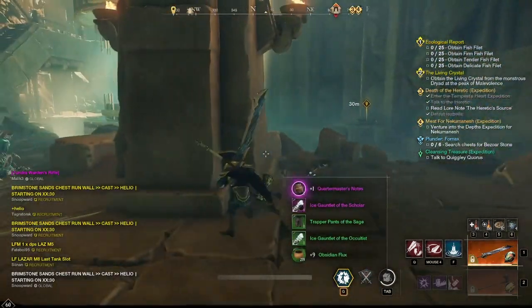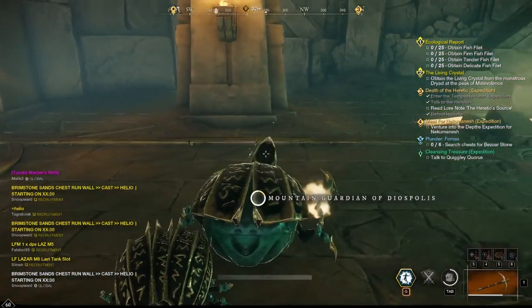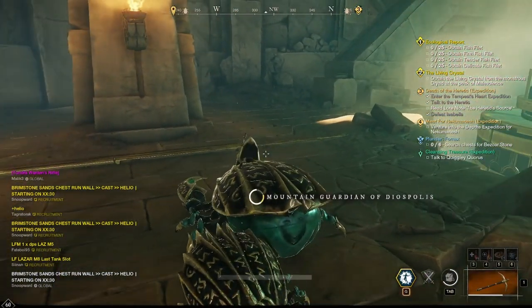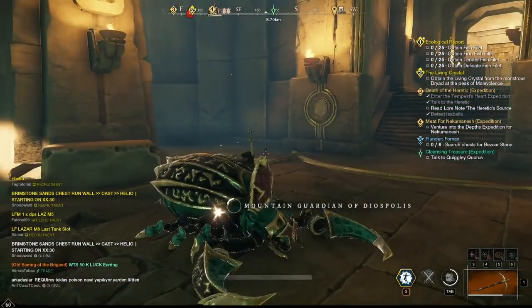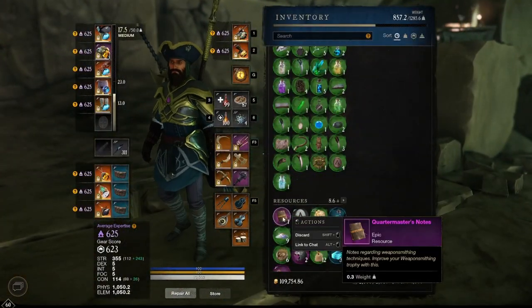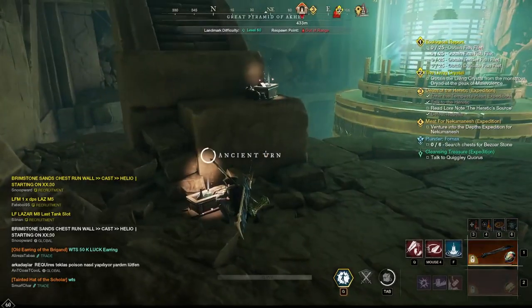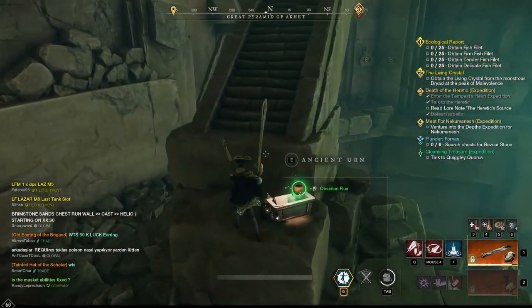We got quartermaster's notes! Starting this video and I got a quartermaster's notes — come on, there is no way! Oh my God. Where are they? Look at them — weapon smithing techniques! Okay, let's go. Let's see what else we can find in here.